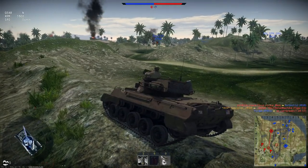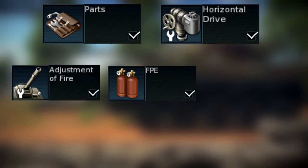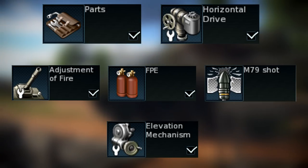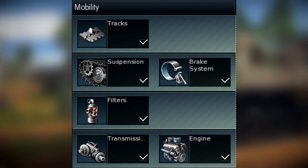For your modifications, start off by researching parts and horizontal drive. After that, go for FPE, adjustment of fire, and M79 shot. Next, research elevation mechanism, crew replacement, and M93 shot. When you're done with all that, finish off the mobility line.